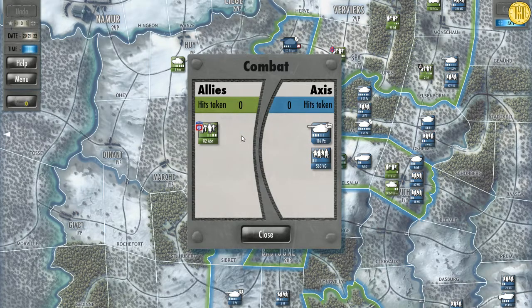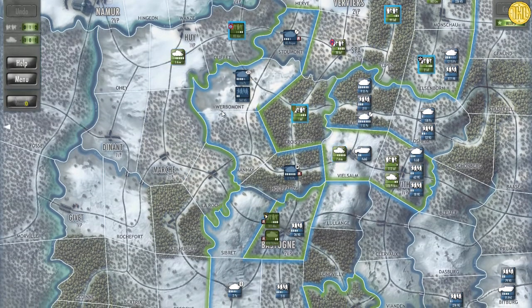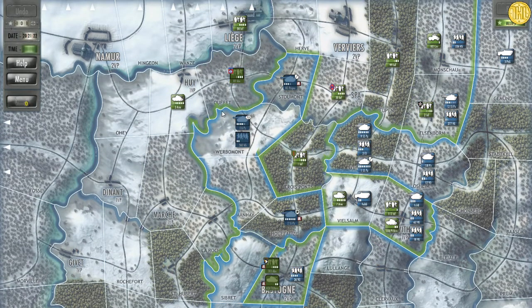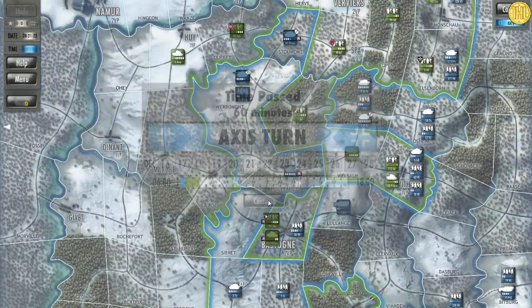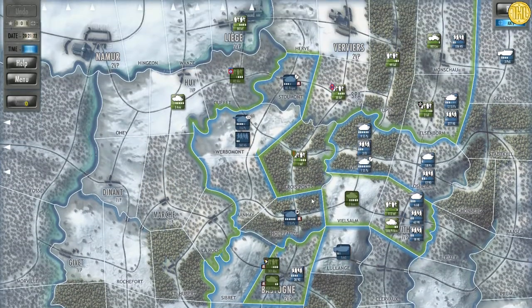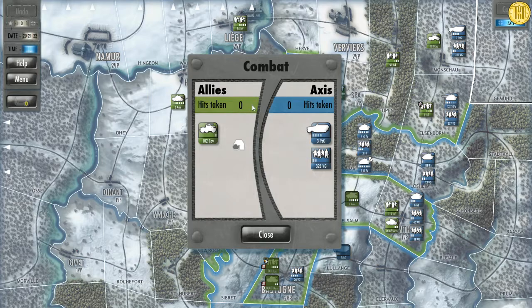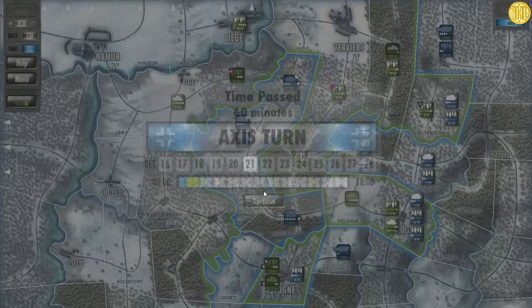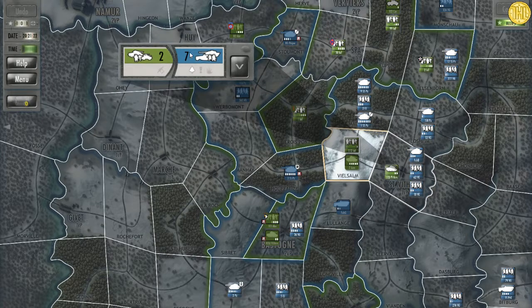Commit — there we go — and we made them retreat. Now it's their turn. This kind of reminds me a lot of Risk, which is pretty cool, I do like it. You can see the whole size of the map here. A lot of retreating going on — they got three and we got seven, but they retreat.